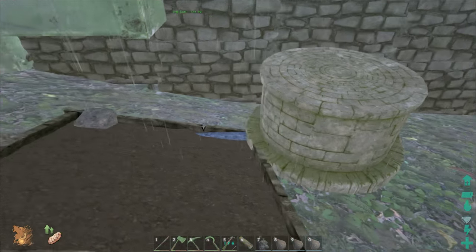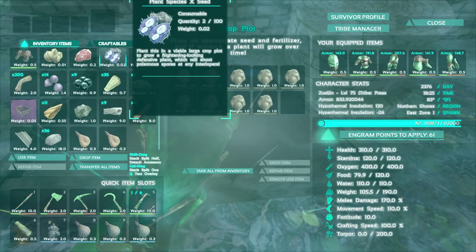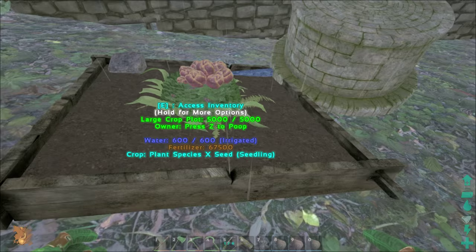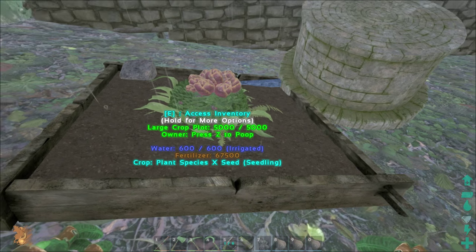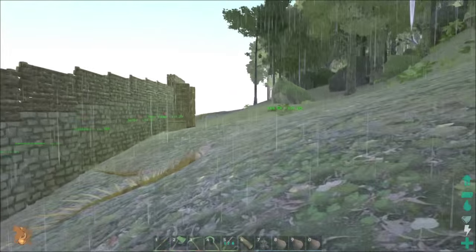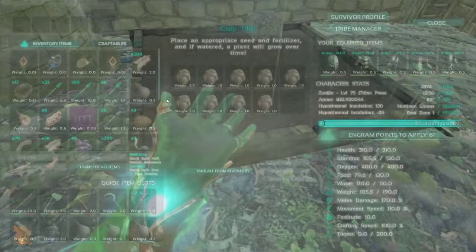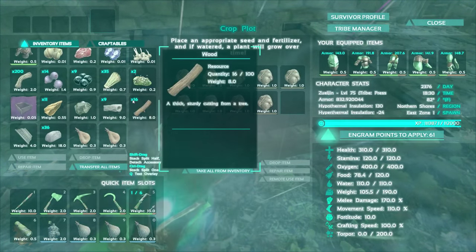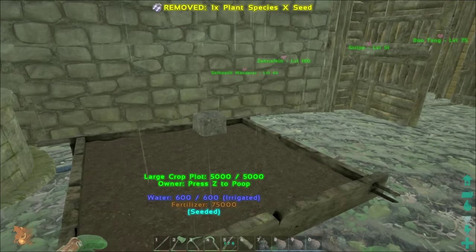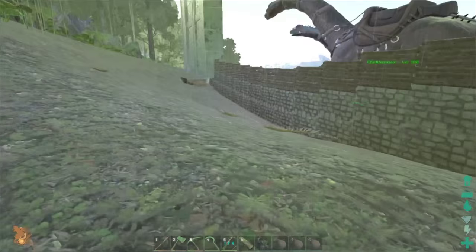Now that they're both full and both fertilized, we can go ahead and start dropping in the seeds. We're going to put one here. Crop — Plant Species X seedling. So it's going to take a little while for these to grow, but I'm patient. I really want to see how they are. Let's go ahead and put the other seedling in. We're going to have some turrets!